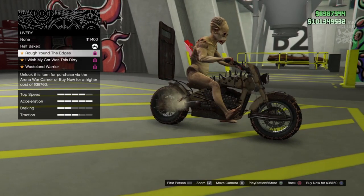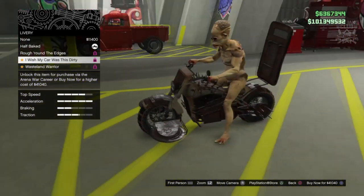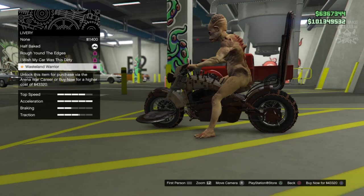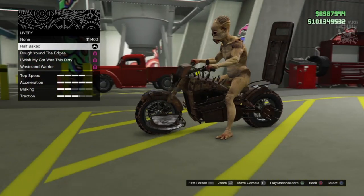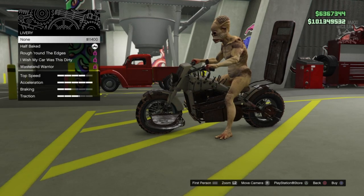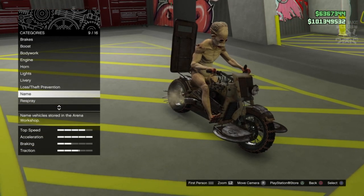The livery options are rust patterns. None of them really float my boat, they all kind of look the same. You can have it clean, which is a bit odd. I think Half Baked probably looks the best to be honest - there's not enough rust on the other options and clean just looks really strange. So we're definitely going Half Baked.